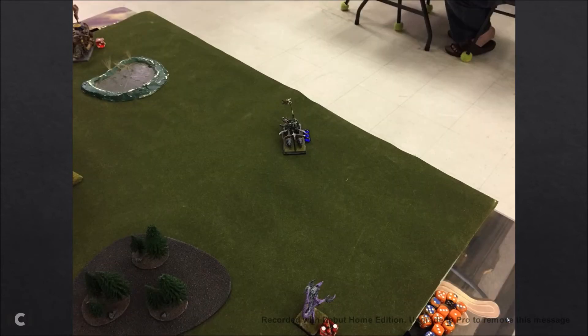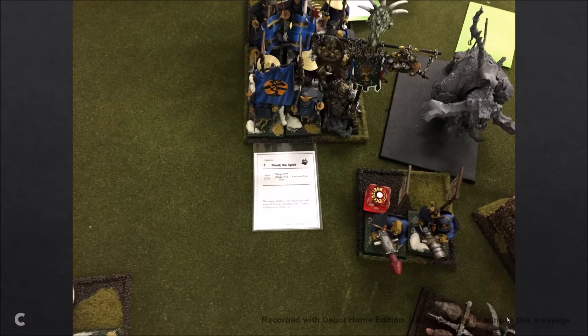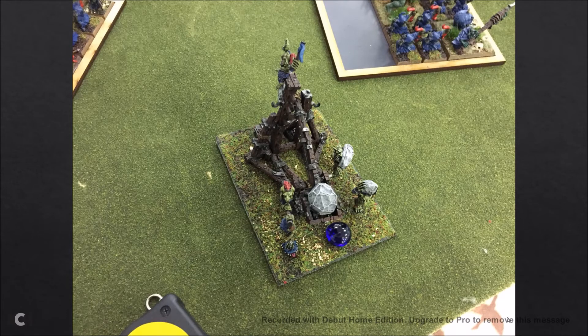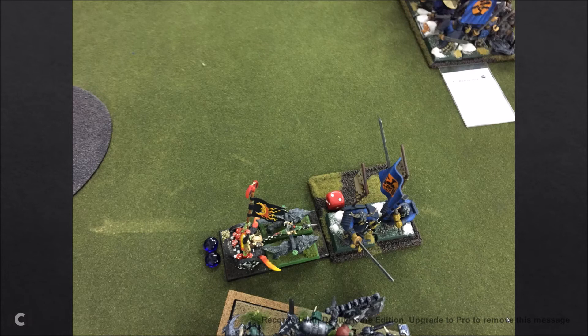He turns to face the Totemic Summons — I'll shoot him with some bows. I cast Pyroclastic Flow and a Fireball attribute, kill off a guy. Break the Spirit on them again. The Git Launcher hits the Frost Mammoth for two wounds. After combat: five wounds, he did two, I've got charge and flank so he's down by five — he fails and runs and I chase him down.